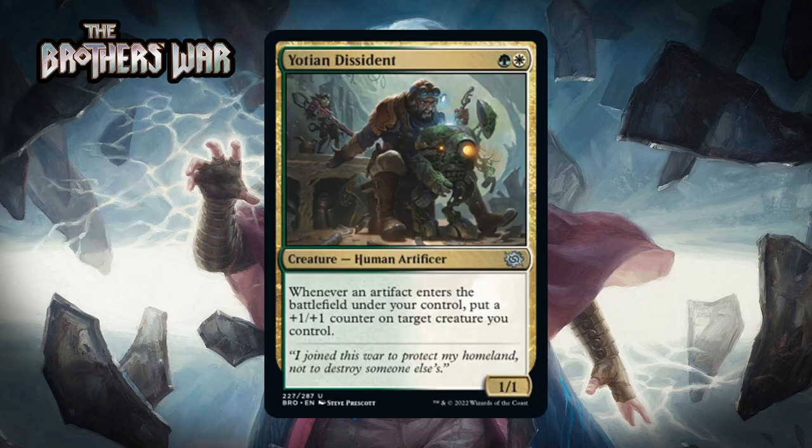Next up it's Yotian Dissident, which for a green and a white is a 1/1 human artificer at uncommon. Whenever an artifact enters the battlefield under your control, you put a +1/+1 counter on target creature you control. This counts artifacts coming into play in any way, including Power Stones, which will really make this capable of stacking up a ton of counters. The downside is it dies to pretty much everything before you put some counters on it — pretty rough — but it will generate a lot of value if it sticks around. I'm giving it a B-.